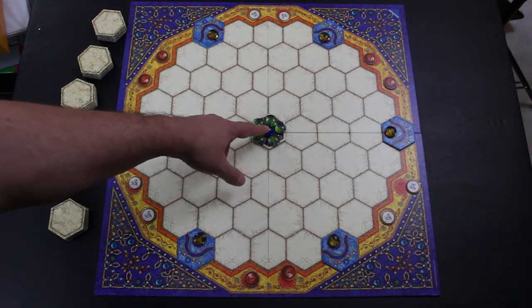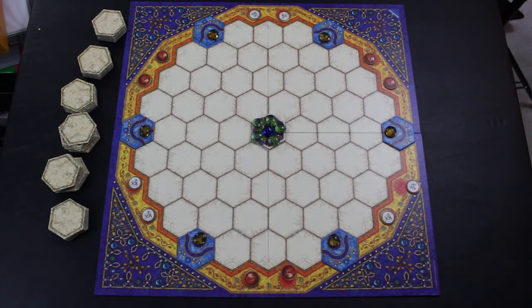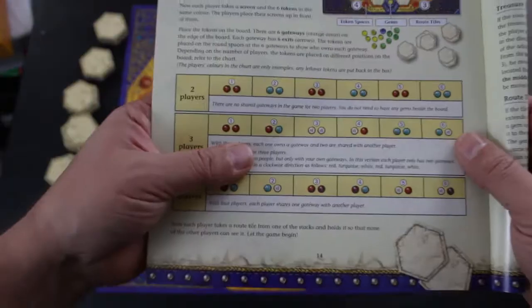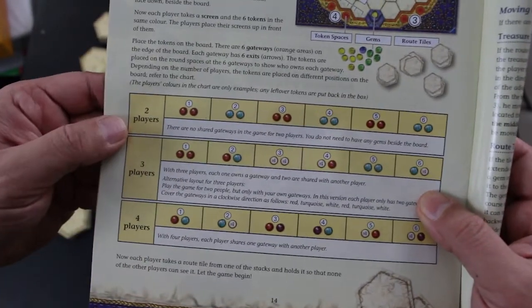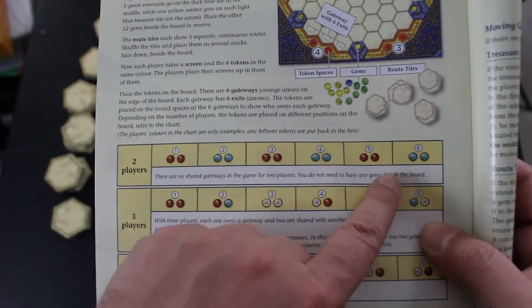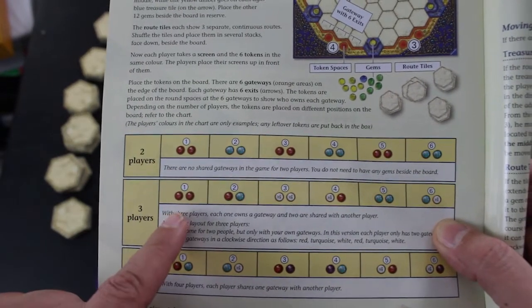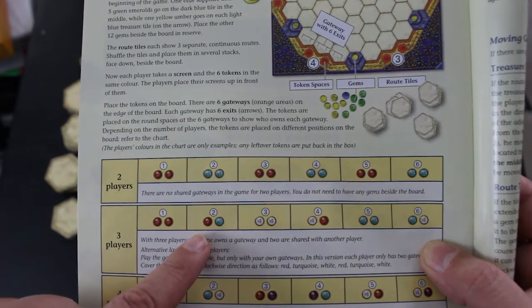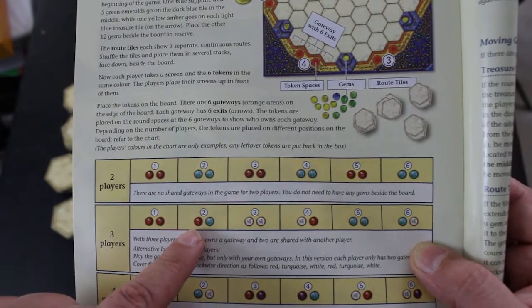The jewels are worth three points for blue, two for green, and one for yellow. When you play with different amounts of players, the rule book specifies a different distribution for how the colors get laid out in the gateways. For a two-player game there's equal alternating distribution, and for three players there are spots with a mix of two colors — like spots two, four, and six.